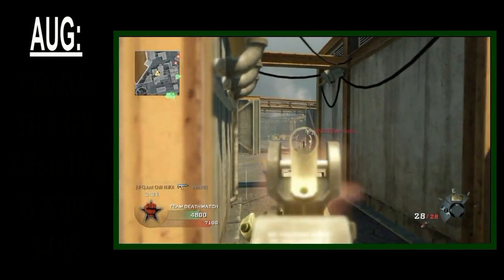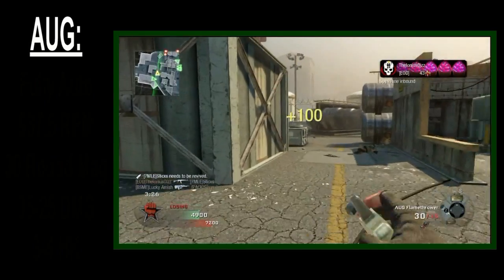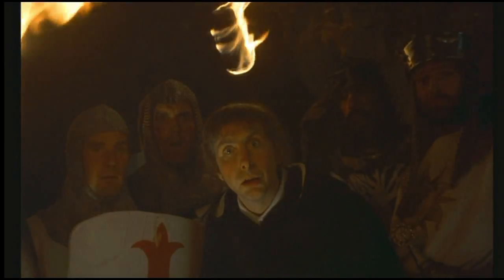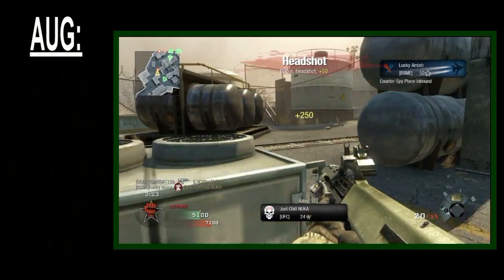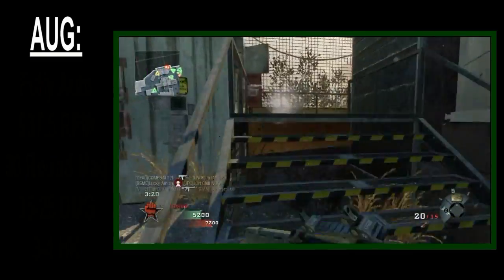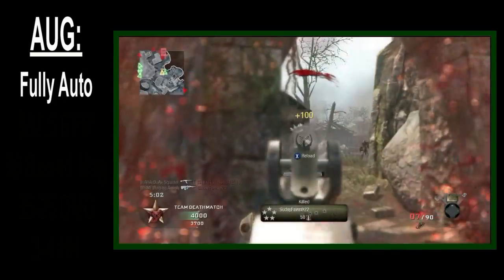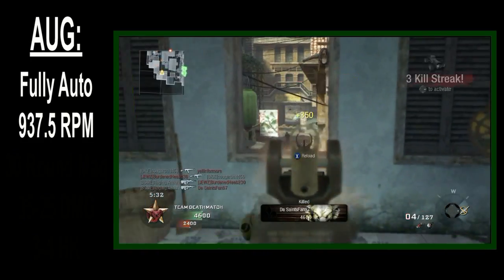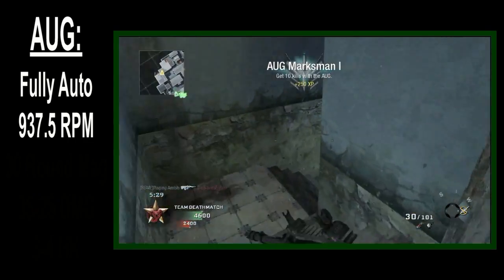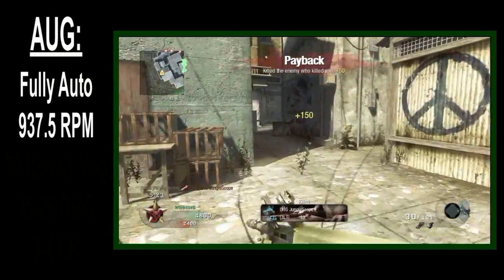Hello, this is Raging Amish, and welcome to my review of the AUG. Like most assault rifles, the AUG is fully automatic, but it comes with a unique feature. This is one of only two assault rifles with a fire rate of 937.5 RPM. This is the highest default fire rate in the game, and trust me when I say this, the AUG takes full advantage of it. Everything about this gun oozes awesomeness.